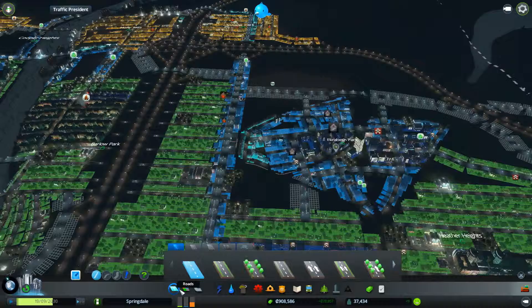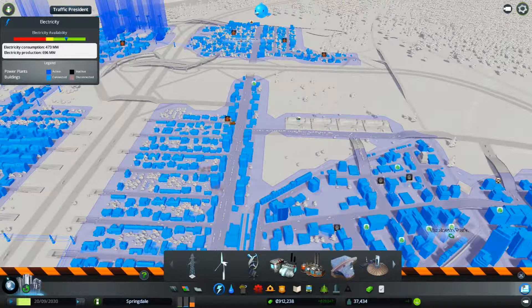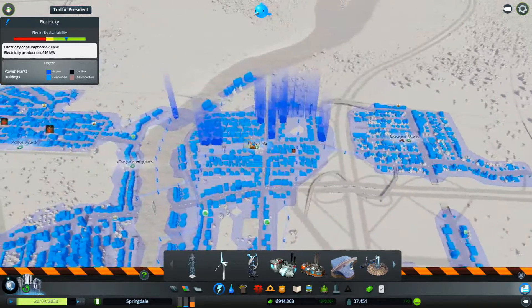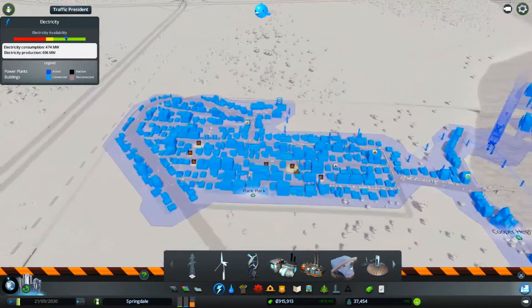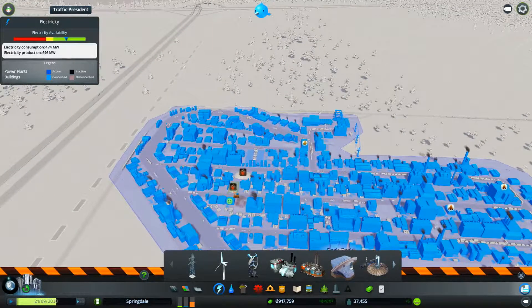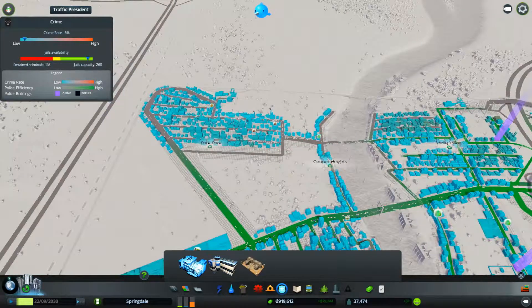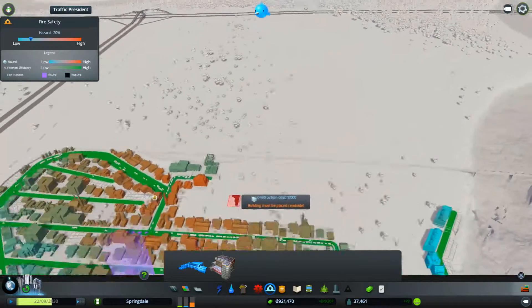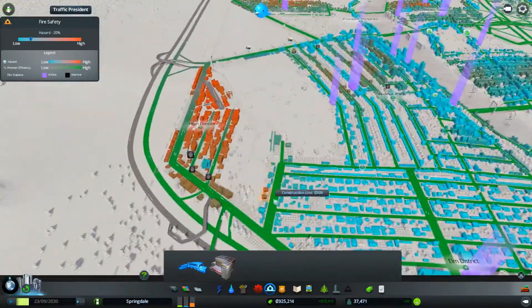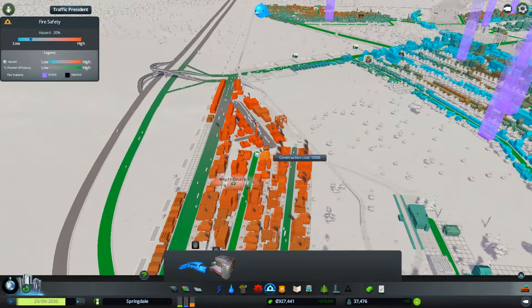Let's start off with removing some old buildings that have been burned down. Maybe I should make some more firefighters — actually, no. Let's see how the fire is doing over here. We have firefighters there. This area doesn't have a fire station actually, so let's see if we can put one down somewhere close.